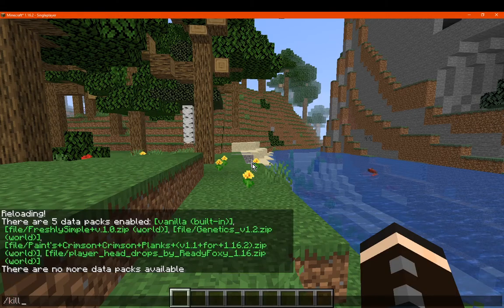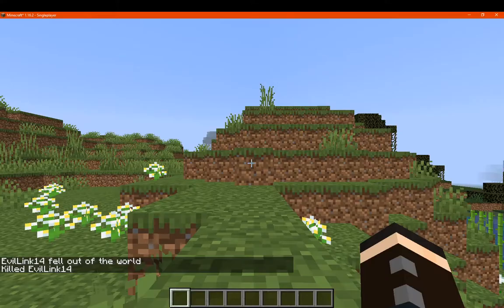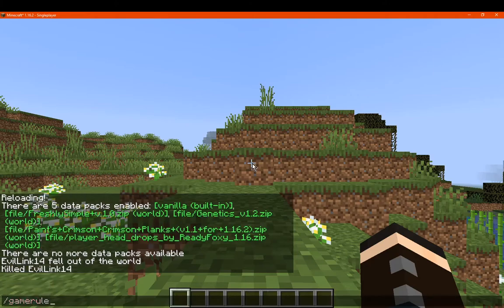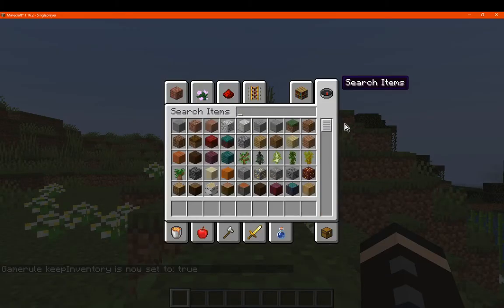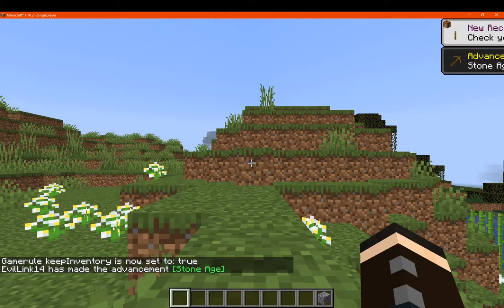We'll just take damage. That's all. And nothing there. So, we'll keep inventory, we'll go true. And we'll take some cobble in inventory.